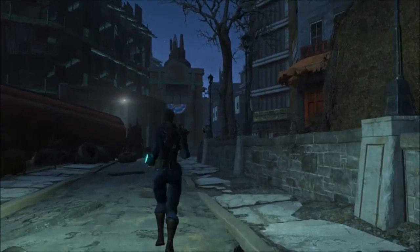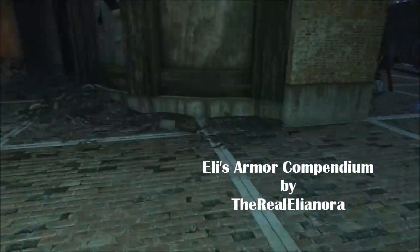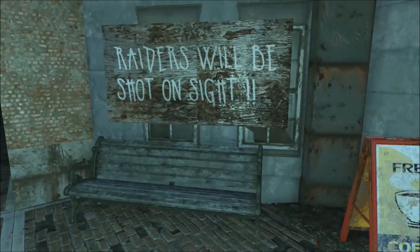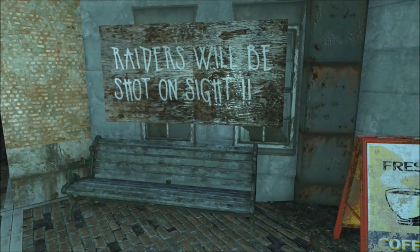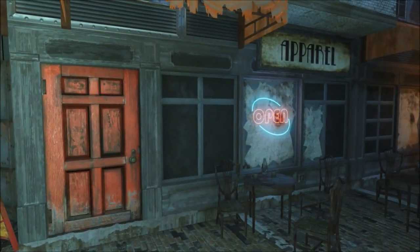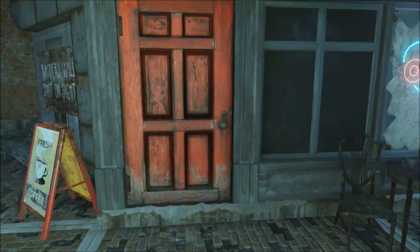The hunt for new gear led Margo down a dark and dangerous side street just outside Diamond City to this red door, where a legendary wasteland fashion designer was said to reside.